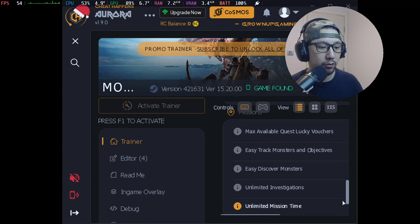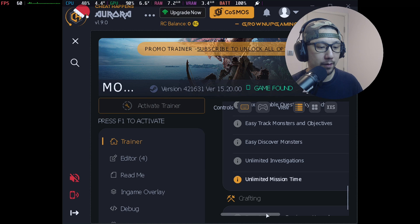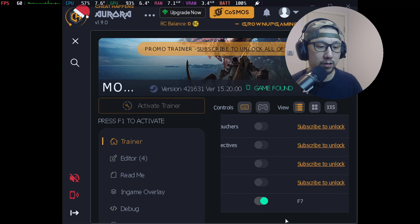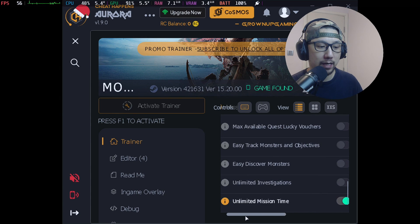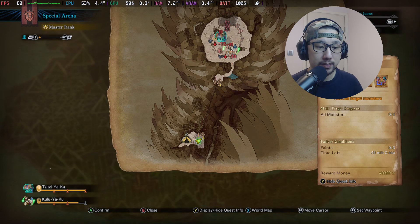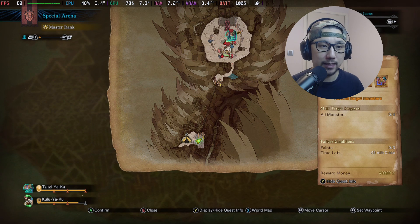Go to the bottom — see 'Unlimited Mission Time'. There's a slide bar, or you can press F7 to toggle it. I'm going to use the slide bar, it's a bit easier. Unlimited Mission Time — now go back to the game and you can see the time is stopped at 49 minutes. It's not counting down anymore, so the cheat is working.